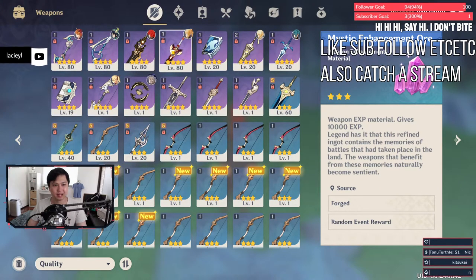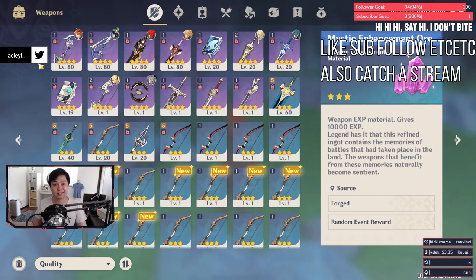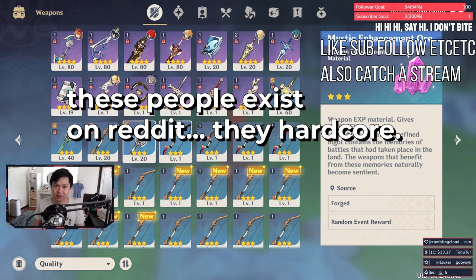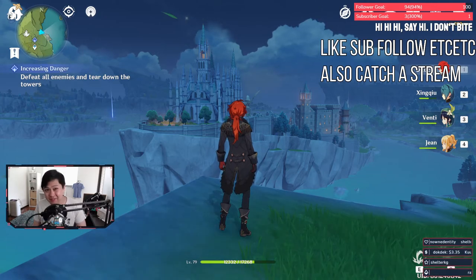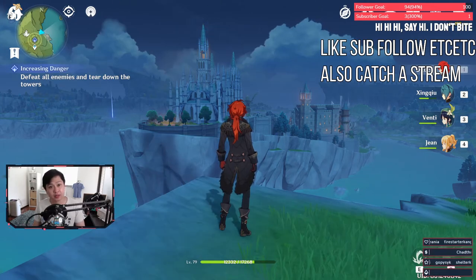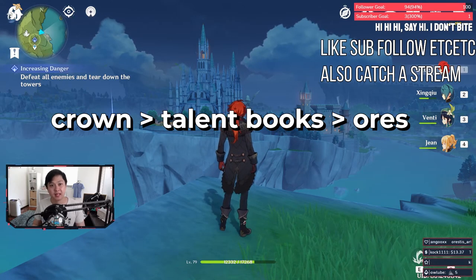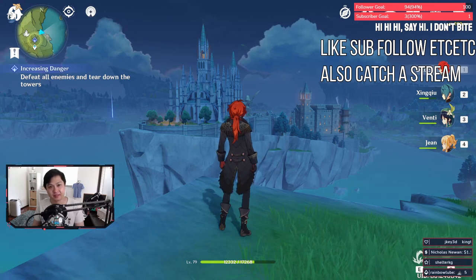Just to recap: eight characters, you're going to have eight level 80 weapons, or level 90 weapons eventually — and you're just going to cap out because the ore income is quite good. That's the summary. Unless you're a madman maxing out one-star weapons, in which case do clear out the event. So as usual, short and fast: you don't have to clear out the mystic enhancement ores. Otherwise, everything is quite resin efficient. Crown comes first, then your talent books, and then the ores. That's it — I'll see you guys in the next video. Bye bye.